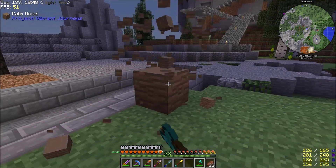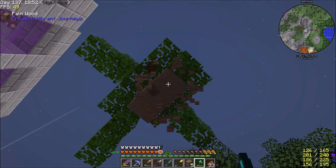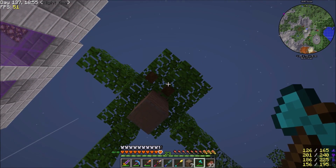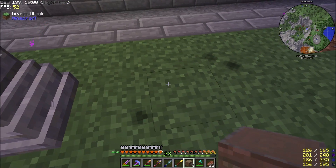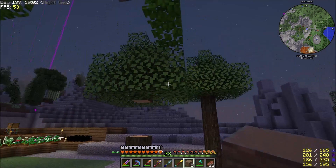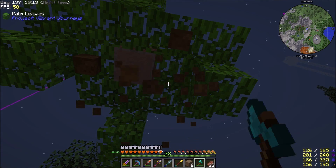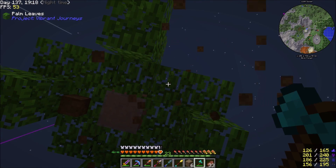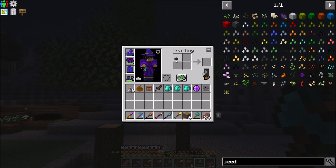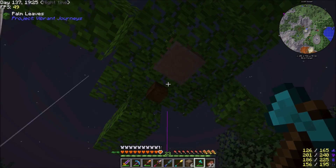We're going to go to the Tropicraft dimension today, and to do so we actually need a coconut. If you notice there's little brown dots up there, this is actually from Project Vibrant Journeys - that's where the coconuts are from, but these are the ones we need to go to Tropicraft in this pack. Let's go ahead and break one of these off. There we go, and we can split it in half and get a cracked coconut - that's what we actually want.